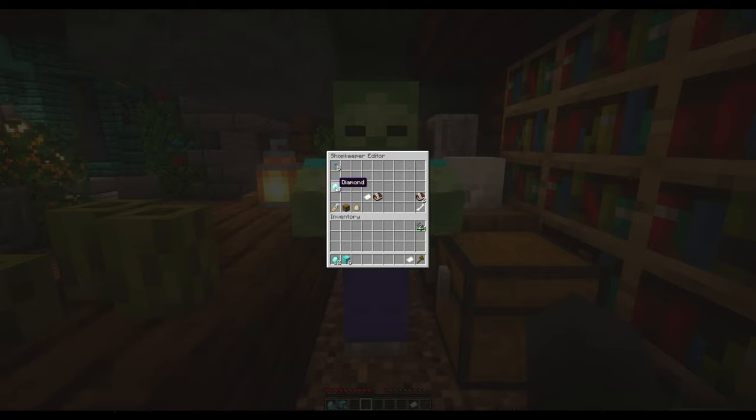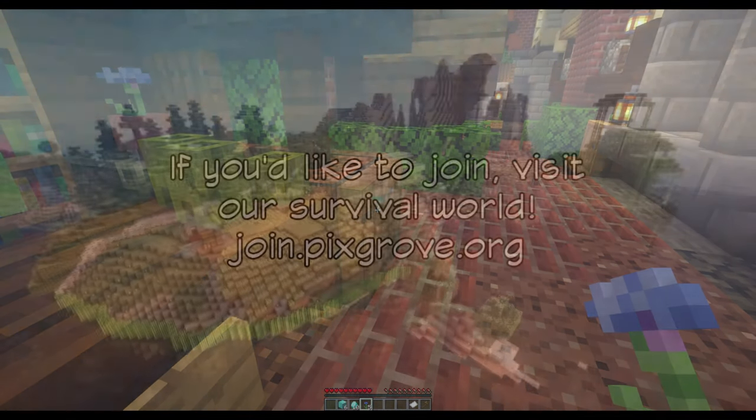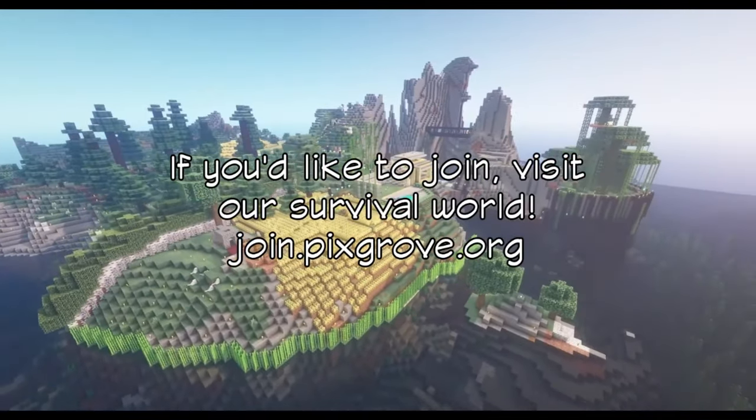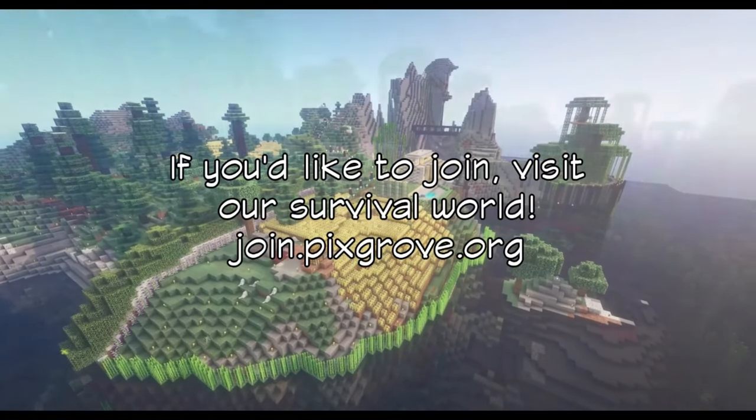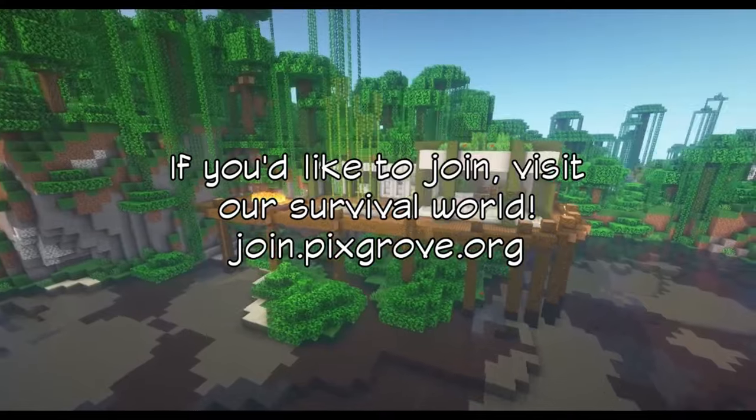When you escape from the shopkeeper's inventory and right-click the shopkeeper, you should see the items you are selling from the chest being sold for diamonds. If you want to close your shop, type slash asunrent while standing in the shop and your property will be revoked and available for anyone to rent again. Hopefully this tutorial has explained our shop system here on Pixgrove, and staff are always ready to help you if you run into any issues. Have a great day and goodbye!